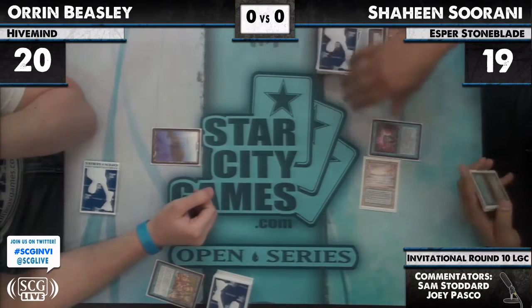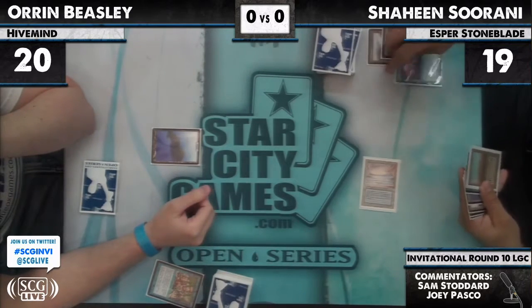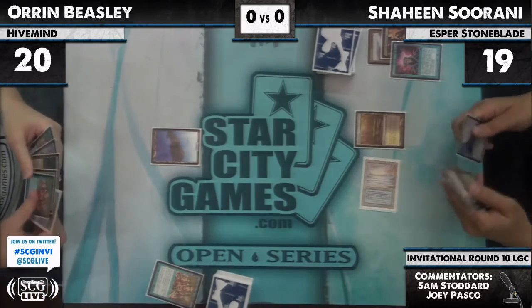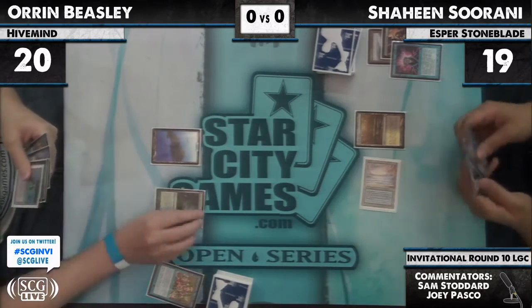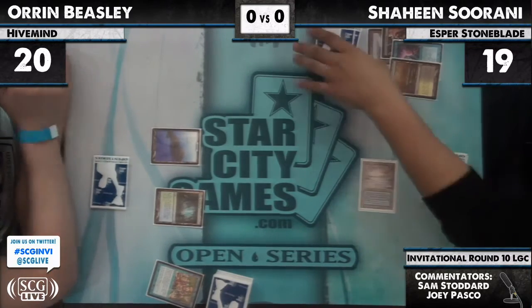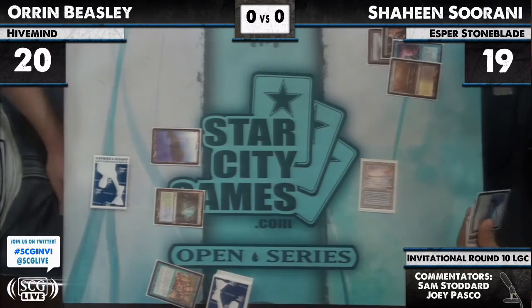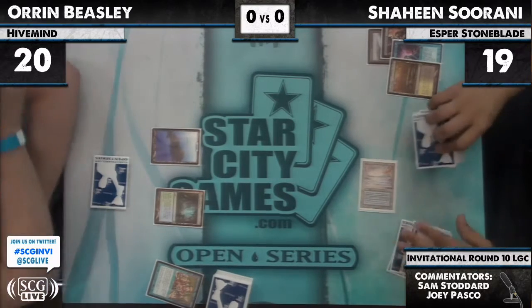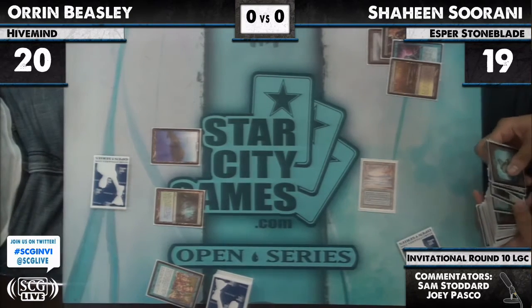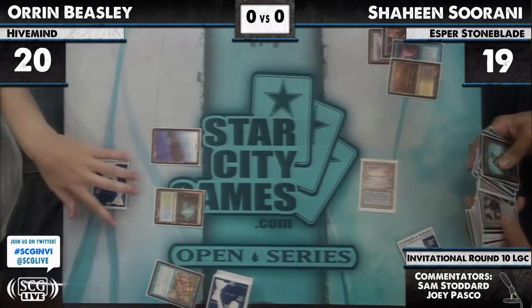Progenitus, I think, is a little less scary for Shaheen because if he goes turn three Batterskull, he races it fairly well. He doesn't die immediately. He might be able to get an extra attack step, even against Progenitus. He sacks his Marsh Flats, checks out his hand, sees what land he needs to get here. The match is going for a Tundra.